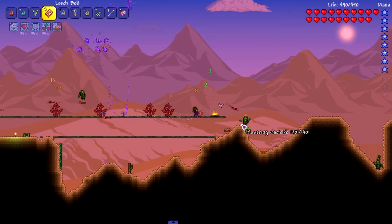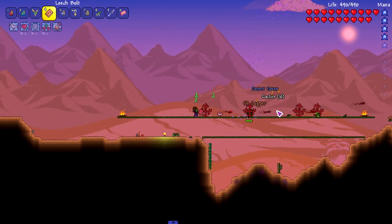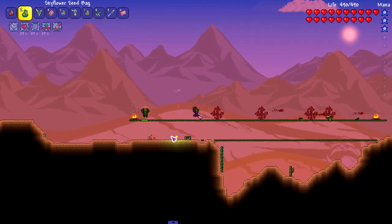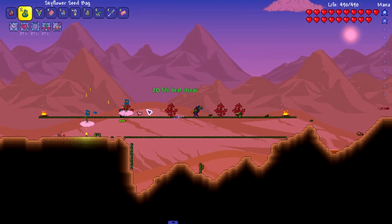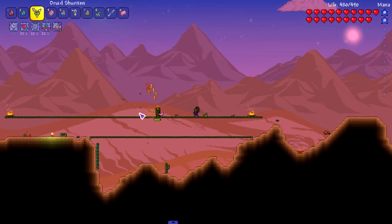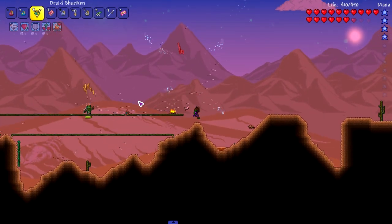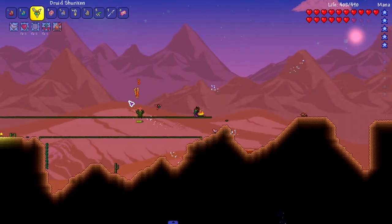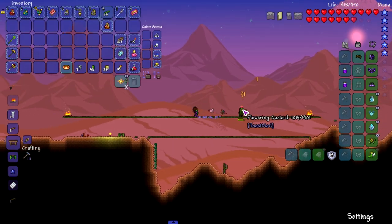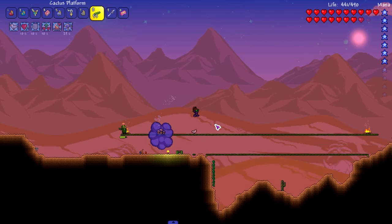Flowering cactoid has been spotted! Let's use this leech bolt — how often are we gonna use this? Early game life steal items are one of the most useless items in the game. Obviously any health matters early game but it's barely any health. Oh my god, calm down — should have been talking shit earlier.